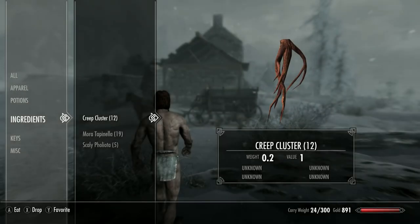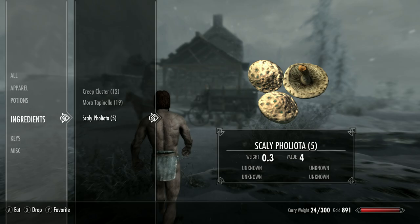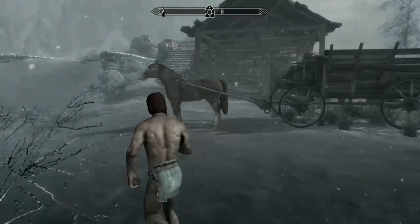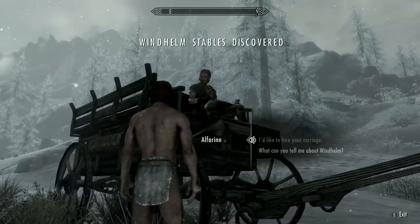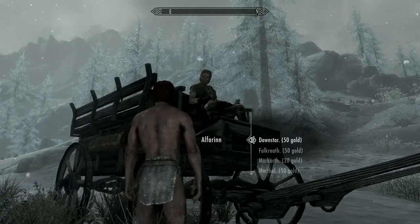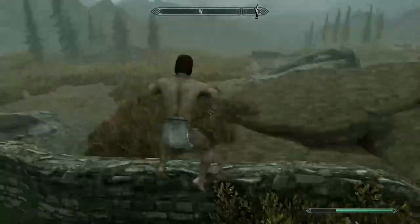We've now arrived in Windhelm. I've got the 12 creep cluster needed, 19 mora tapinella, and 5 scaly phobiata — which is fine as we'll grow more soon. Now let's take the coach back to Whiterun, and once back turn west and do your best Forrest Gump impression all the way to Golden Hills Plantation.